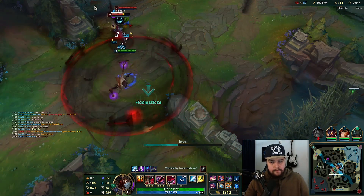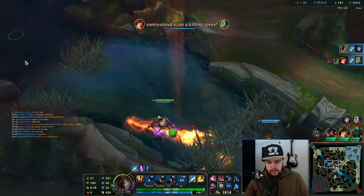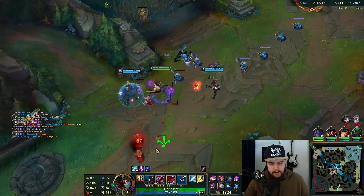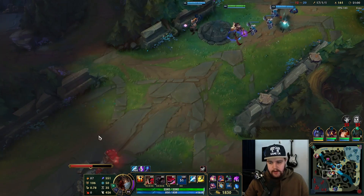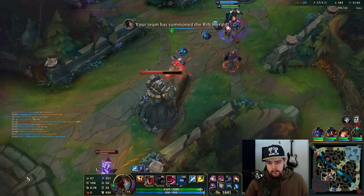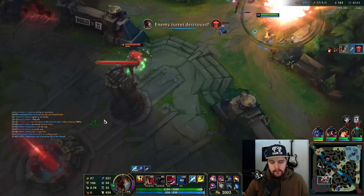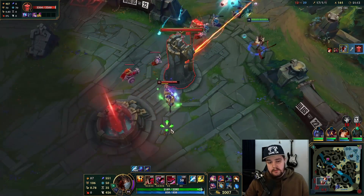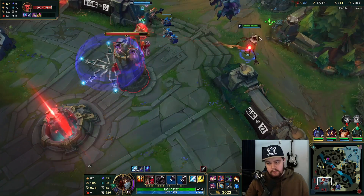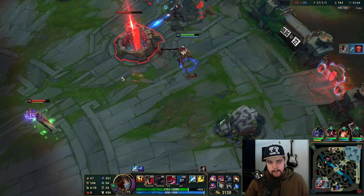This is gonna be a free double kill. Look at that — easy cleanup, they walked up slightly too far. I had like 150-200 gold there from that, very good money. Also, if you have a red or blue trinket — this doesn't apply to Fiddlesticks specifically — but normally your trinket gets instantly refreshed if you use it with Rift Herald, so you can use that to your advantage. Good money — extra 24 gold for hitting him with the E, I'm not gonna complain about that one.